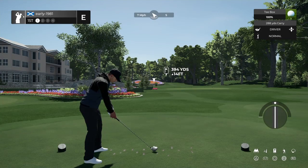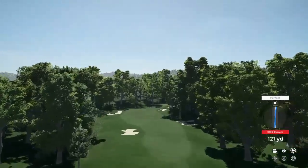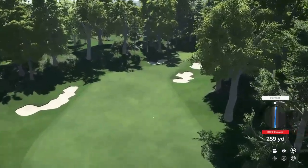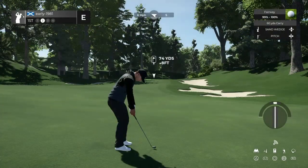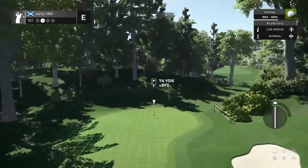Going to set this down the right hand side and just hope that this wind takes us over to the middle. Really good opening tee shot — did push that slightly to the right with the swing light. But that's going to leave us nothing more than a lob wedge into these greens. 74 yards up 8 feet, so lob wedge should be perfect.